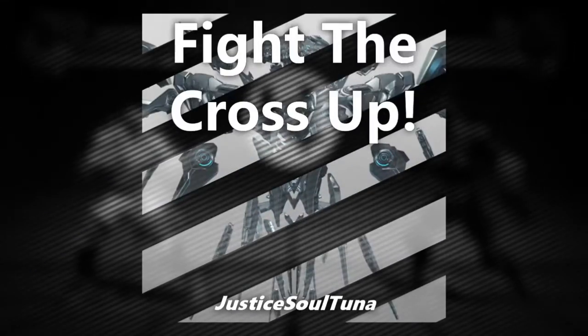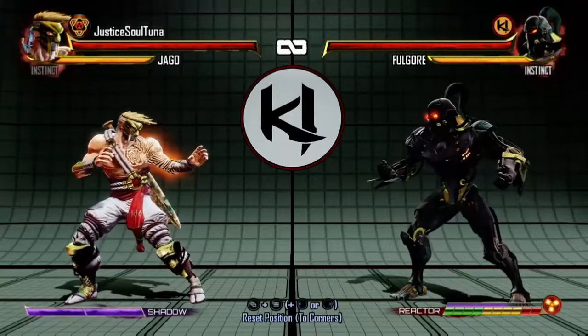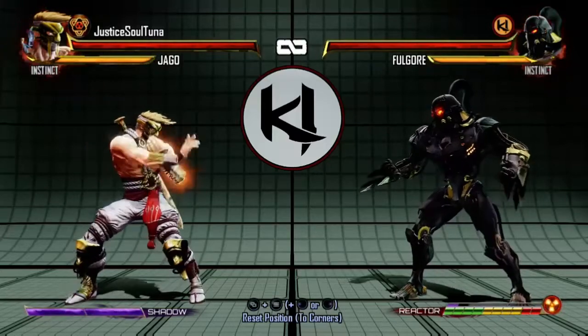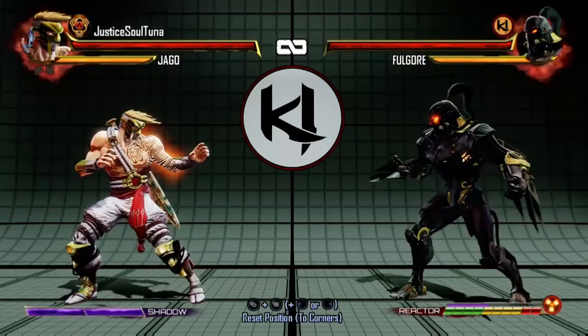This is Justice with a quick tutorial video to help you stay ahead of the game. In fighting games, there are things known as cross-up moves. They hit you from the other side, and it's really hard to block — what are you doing? You don't have to sit there and take it. There are many different ways of fighting it, and I'm going to show you how in Killer Instinct on Xbox One. So let's jump right into it.